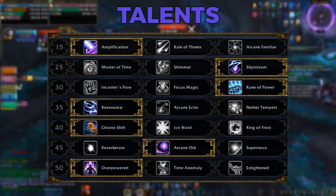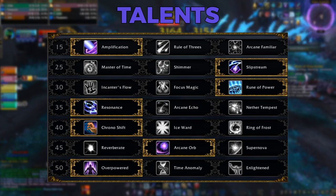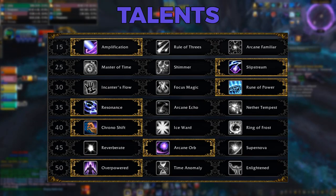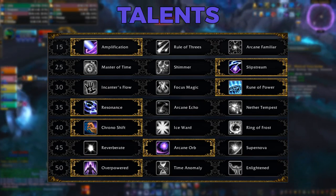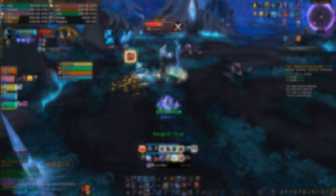Moving on to talents, there's not much variety at all in what you take. These are the talents you'll be using for both Raid and Mythic Plus and it'll pretty much never deviate. The one exception is that if you're swapping over to Arcane from Fire or Frost you can take Shimmer to ease into the transition, but I'd still recommend swapping to Slipstream as soon as possible, because the worst thing that can happen is needing to pop Evocation and having it get cancelled due to movement.